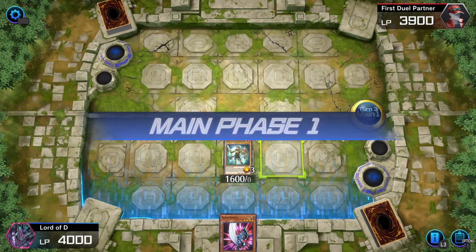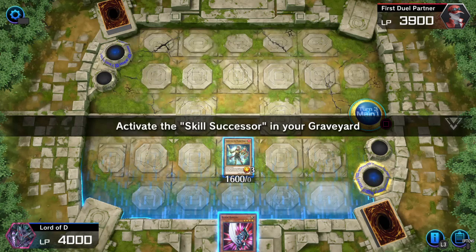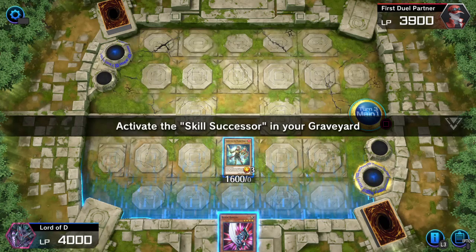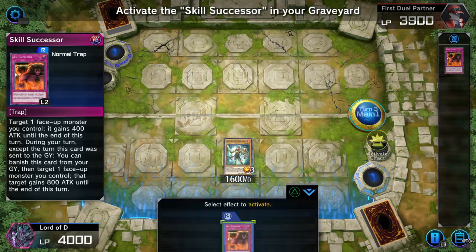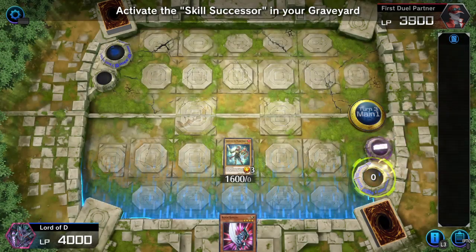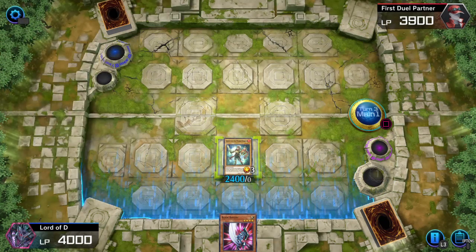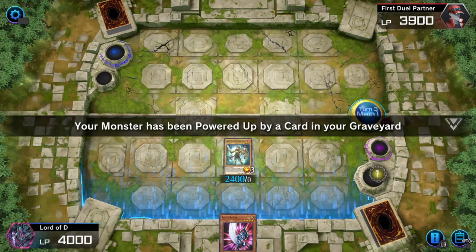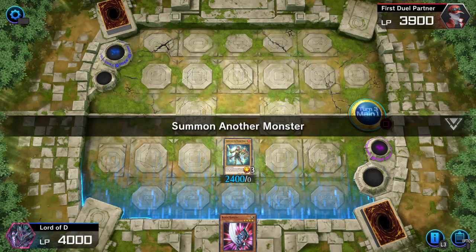We got Blade Knight. Now activate the skull sorcery in your graveyard — you can target this card and give it a little bit more boost. Your monster has been powered up by a card in your graveyard. Summon another monster.